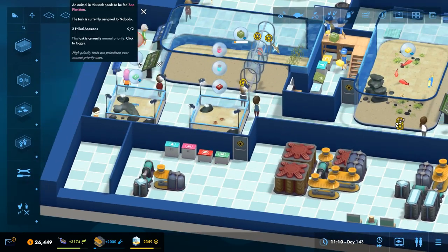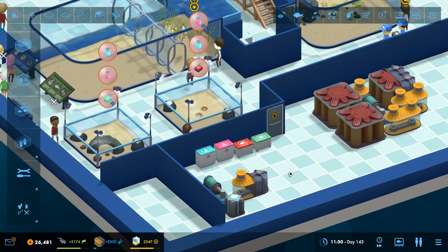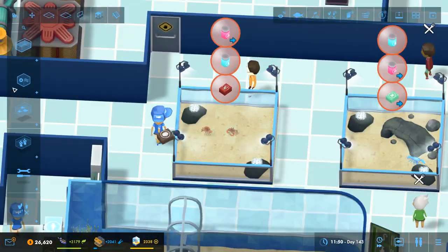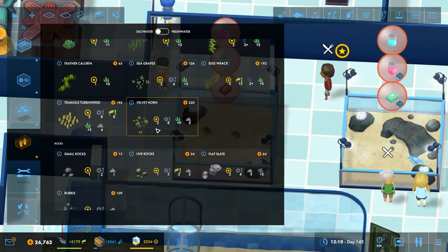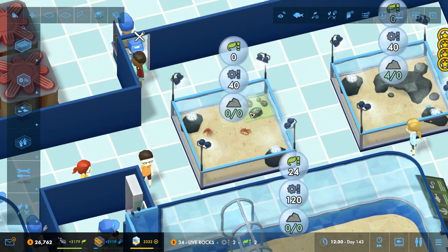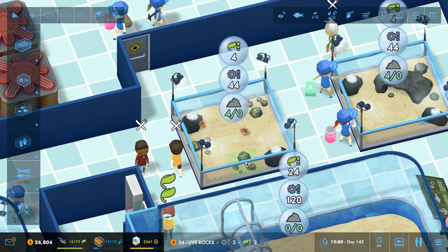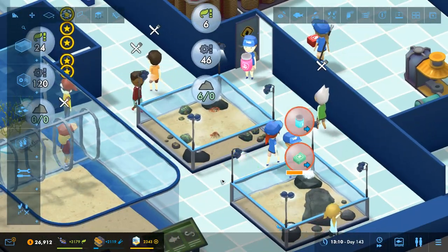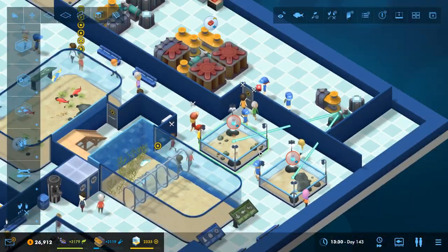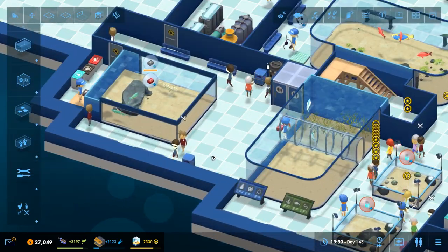I might add a little bit more to this, like some rocks or something in the bottom, just to add a bit more detail. We'll add a bit of live rock to that aquarium, just to add a little something. And there we go, those tanks have all been sorted out. Lovely job. Things are moving along nicely. I know I was going to do one of those talking things down here but I've gone a different direction.